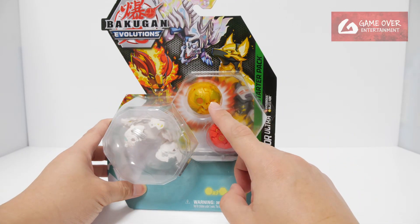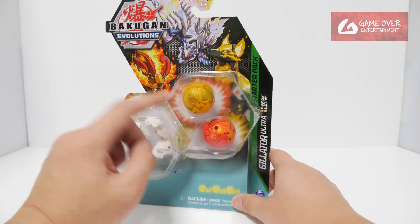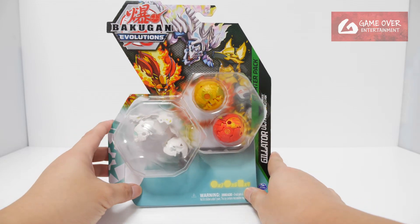Aurelis Blitzfox is originally Pyrus. Pyrus Hydrus is originally Aqueous. Okay, so let's open this up.